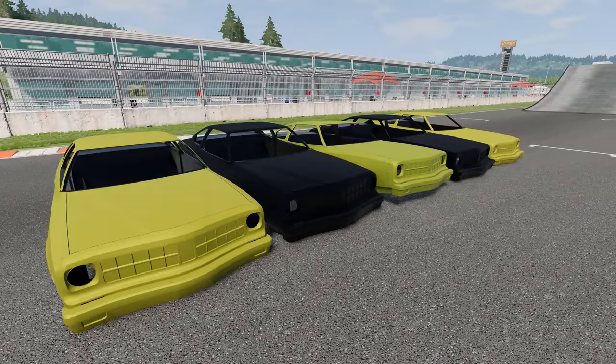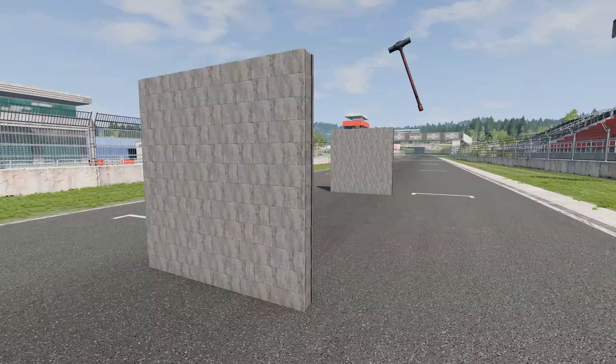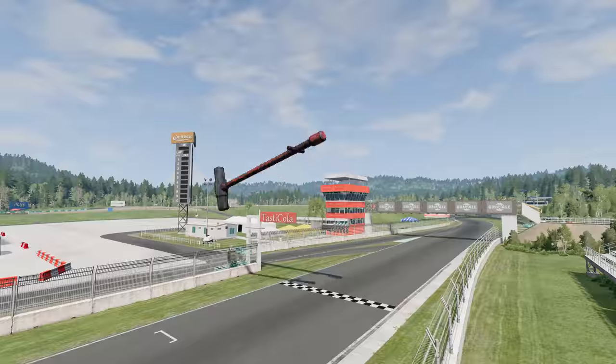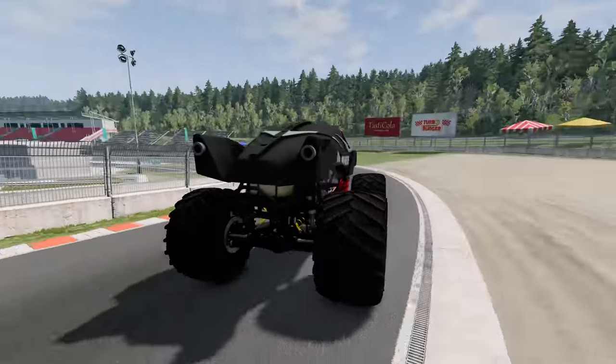We're moving on to our next obstacle course. The monster trucks have to go over the crush cars, hit the ramp, crash through the campers, over another set of crush cars, through two block walls. They then have to make it past the sledgehammer and cross the finish line. Up first, we've got War Machine and he's off.